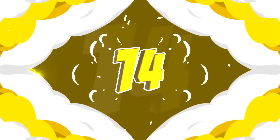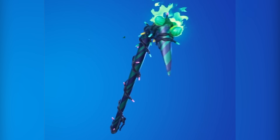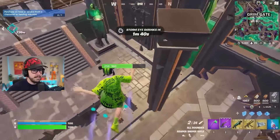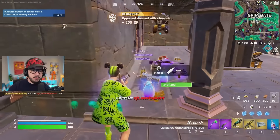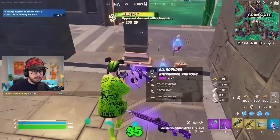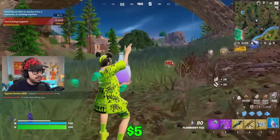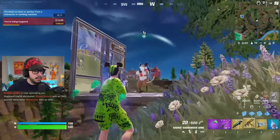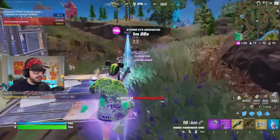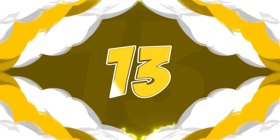Since we are talking about rare pickaxes, we may as well move on to the Merry Mint. This is just as rare, but it was actually never featured in the item shop — you actually had to go out to a store in order to buy it. It did set you back anywhere from $5 all the way up to $20 in order to get a code for it, which is a little overpriced considering it is basically a remake of a pickaxe that has already been in the game. I would love for this to be added as an edit style of our next pickaxe, and that is the Candy Axe.